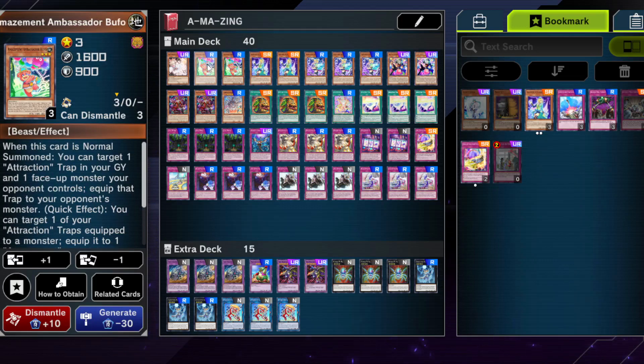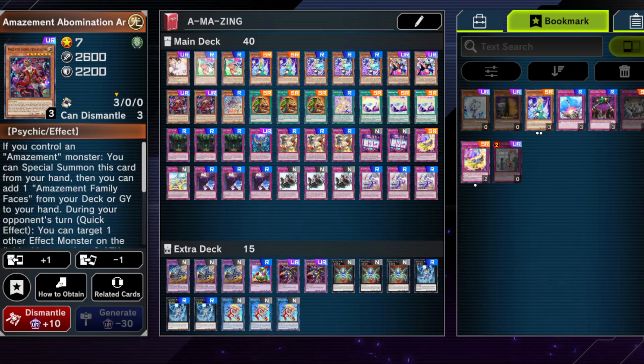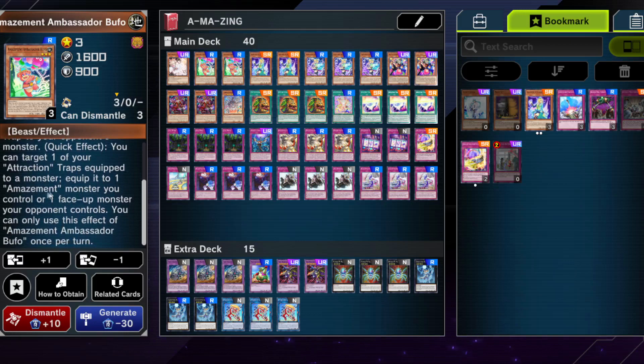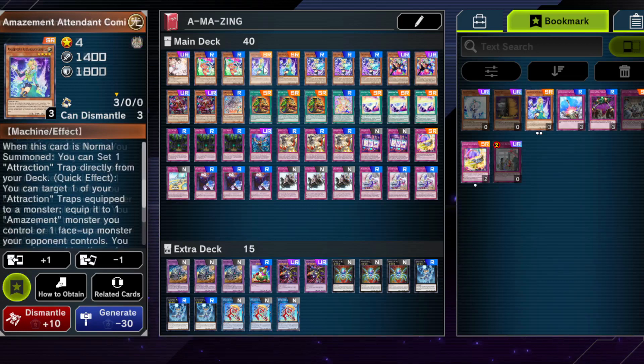I decided to go for double Amazement Ambassador Bufo because usually you want to be running one to none, but this version needs a few more Amazement monsters — not attraction monsters — because we need to be able to special summon one of the new boss monsters, and for that you need to control an Amazement monster. So it's very important we have a few in the deck. The quick effect, where you can target one of your attraction traps equipped to a monster you control, can come in handy as well.